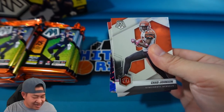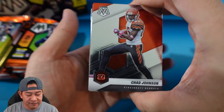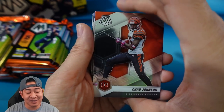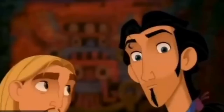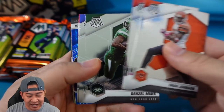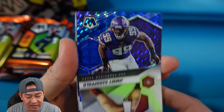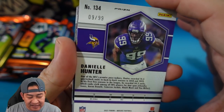First look — very same design as basketball, which we opened a lot of. At first I thought the design was a little busier than last year's, but now as I open more Mosaic it's actually a really good-looking design, it's growing on me. Here's Chad Johnson, Clyde Edwards-Helaire, Denzel Mims, Stafford, Garoppolo. We have a blue — it's going to be Danielle Hunter for the Vikings, and that is numbered 9 of 99. His jersey number is 99 — that would have been an eBay one of one!